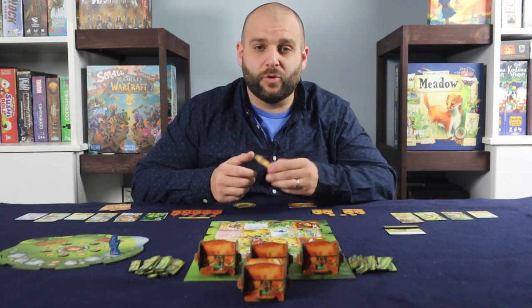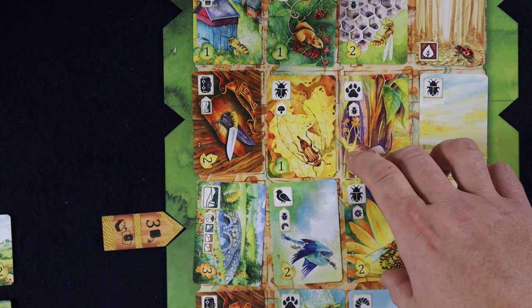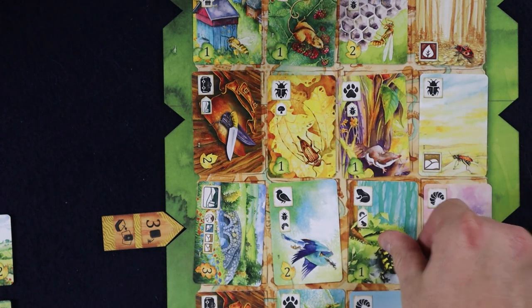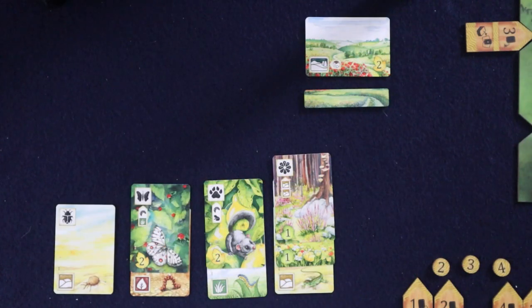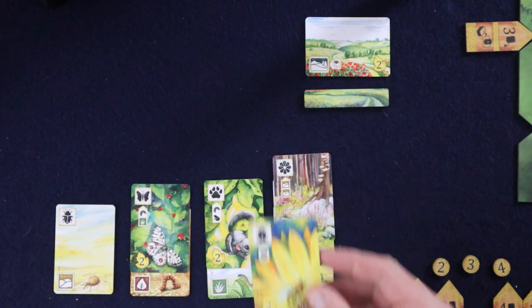If you place your path token in one of the notches on the main board, you perform the top action. After placing the token, you first count a number of spaces from the token equal to the number shown and in the direction it is pointing. You must take the card chosen by the token. The empty space is immediately refilled from the corresponding deck. If you use this path token, you decide the number of spaces from 1 to 4. You may then play one card from your hand into your meadow or surrounding area, including the card you just took. There are of course rules for where and when you can place cards, so let's go over those now starting with your meadow.